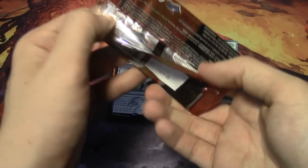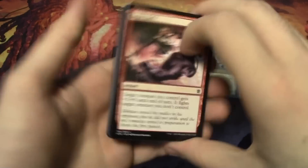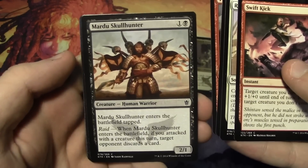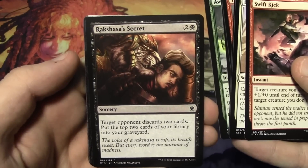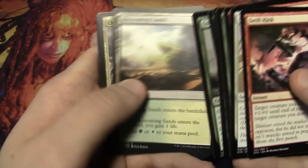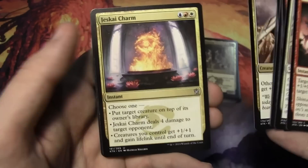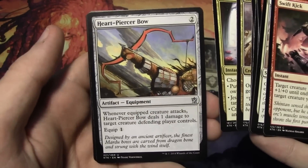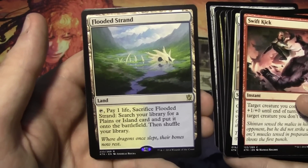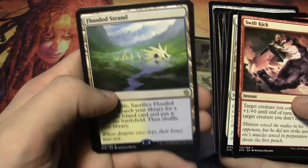Now let's take a look at our second booster pack. So we have Swift Kick, Rush of Battle, Weave Fate, Trumpet Blast, Mardu Skullhunter, Awaken the Bear, Rakshasa's Secret, Ponyback Brigade, Longshot Squad which goes with our deck, Blossoming Sands, and Chief of the Scale — to give other Warrior creatures you control +0/+1. We have a Jeskai Charm, Heart-Piercer Bow, and — oh there we go — a Flooded Strand! So we have a fetch land here: tap, pay one life, sacrifice it, and search your library for a Plains or Island card and put it onto the battlefield. Then shuffle your library. Really sweet.